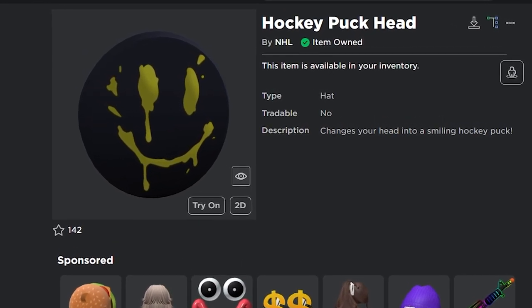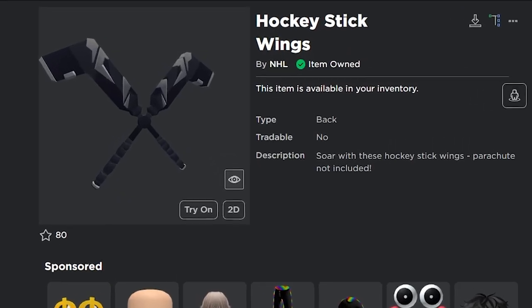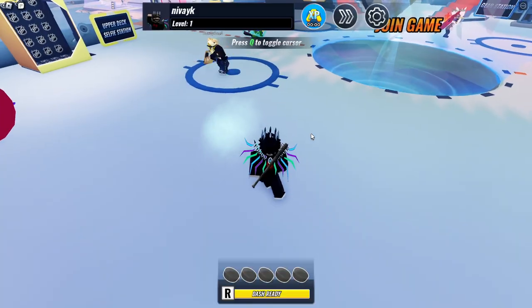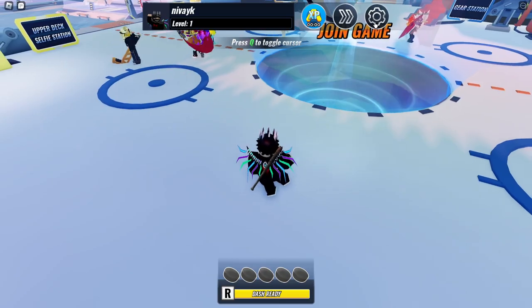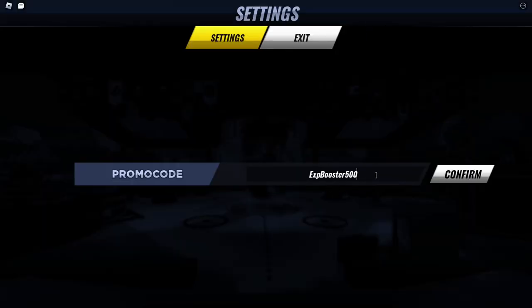I'll be showing you how to get the hockey puck head and hockey stick wings in NHL Blast by playing mini games. You must first reach player level 2 in order to obtain the gold hockey mask, and level 10 for the hockey stick wings.